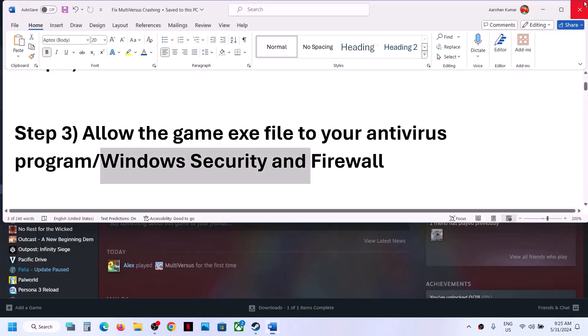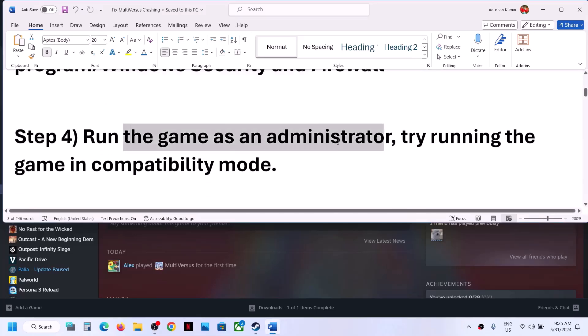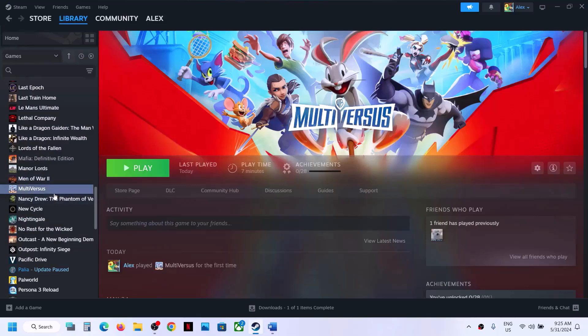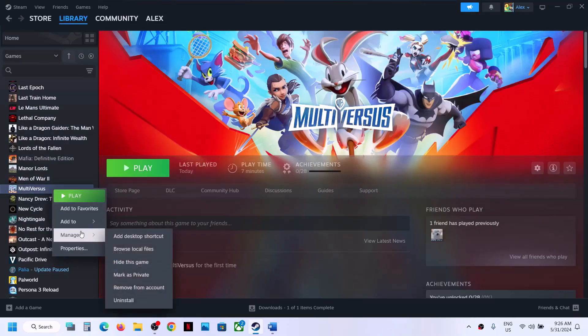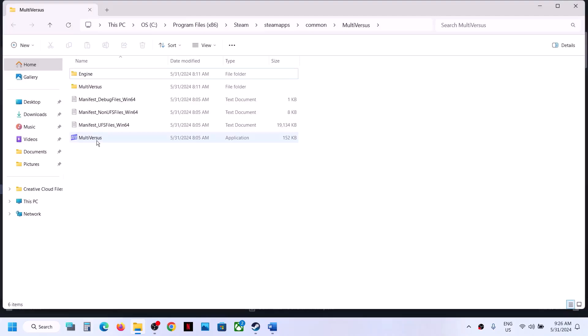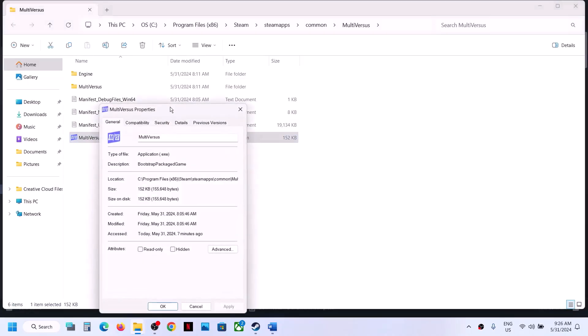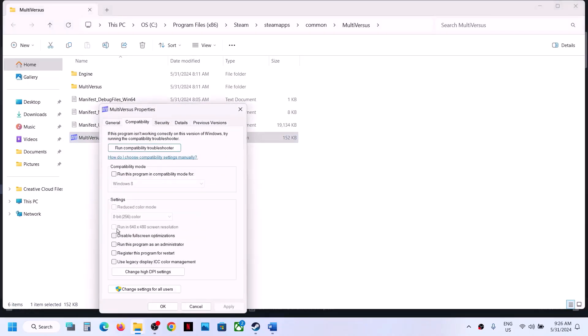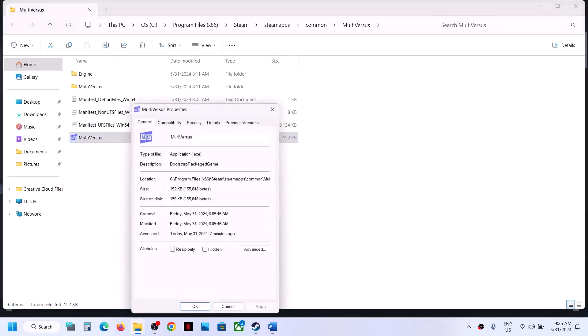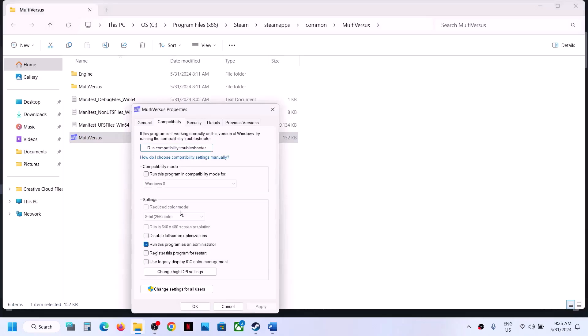The next step is to run the game as administrator from the game installation folder. Right-click the game, select Manage, then click Browse Local Files. Right-click the game exe file, select Properties, go to the Compatibility tab, and put a check on Run This Program as an Administrator. Hit Apply, click OK, then double-click to launch the game.